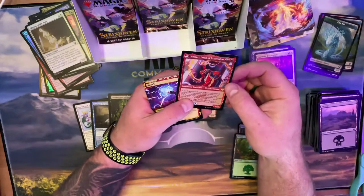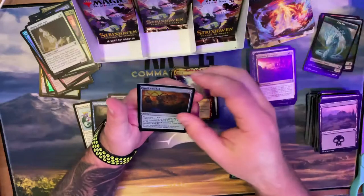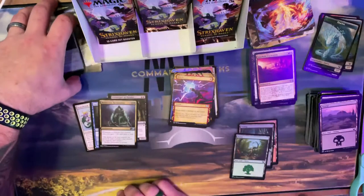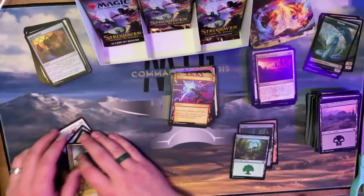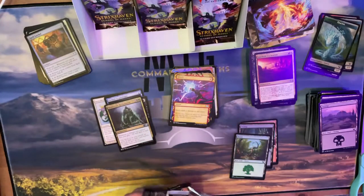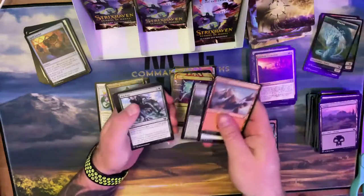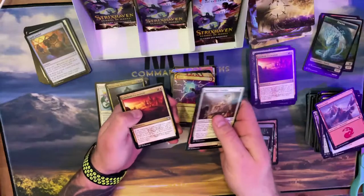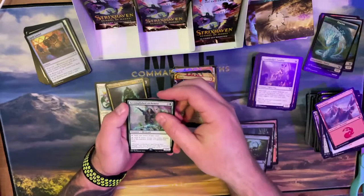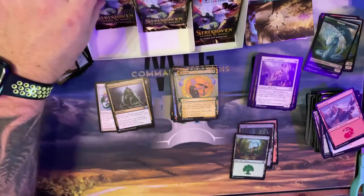The Ifrit has double strike — deals combat damage to a player, cast target instant or sorcery from your graveyard without paying its mana cost then exile it. Not bad. Then this garbage one I don't even want to read. Shock mixed in there and a foil Spell Satchel — list card — gain one life and draw a card. That could fit if I go Golgari with green and black. Cultivate! An oil and another game card. Harmonize — could be used. Cultivate with foil — I like that.